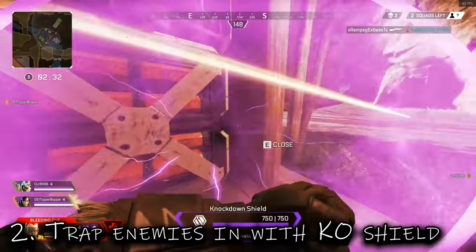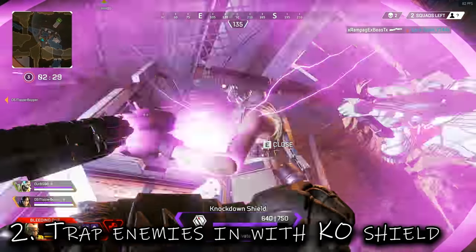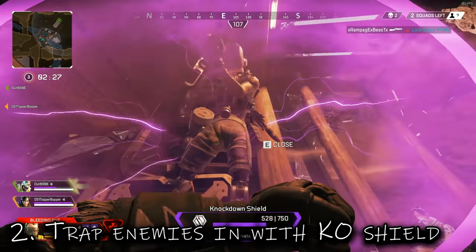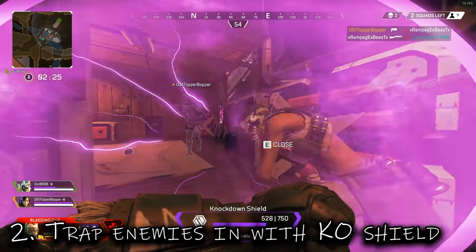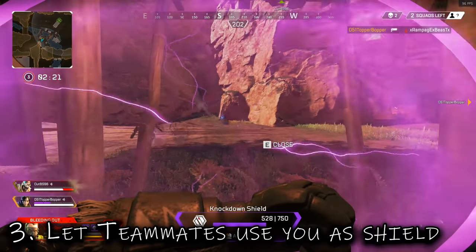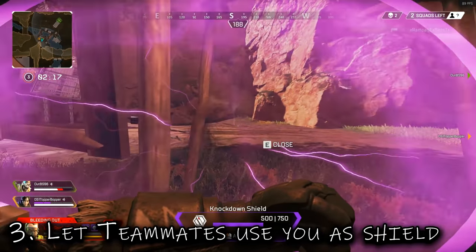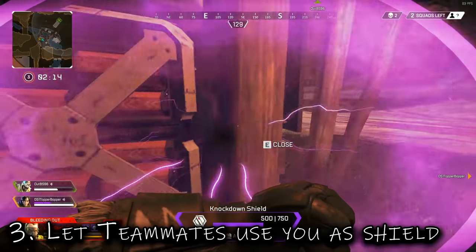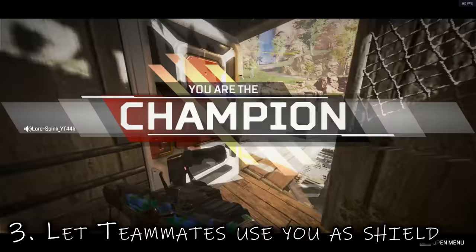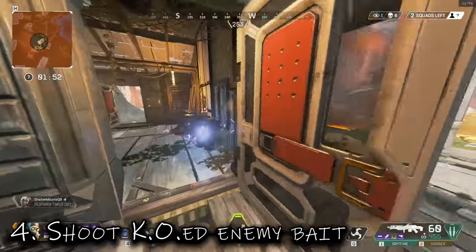Tip two: when you're knocked down, you are not out of the fight. I see so many people just give up and wait to be revived, but here I've managed to trap an enemy against the wall and in the doorway simply using my shield, which gave my teammate the ability to take them down. Tip three: let teammates use you as a shield. A lot of times you just want to use it to save yourself, but you can help your teammate — here we ended up getting the win by holding that ball and protecting the teammate.